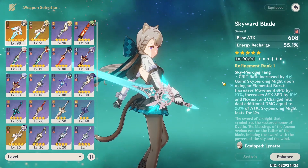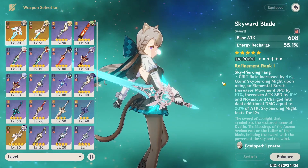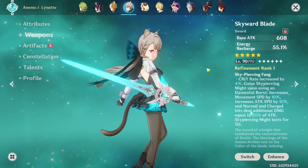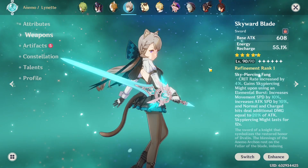I totally agree. At the end of the day, when it comes to weapons for Lynette, energy recharge is the most important thing, even over the ability of the weapon. You should really just be focused on using an energy recharge sword, because it's a high energy cost burst.